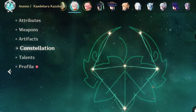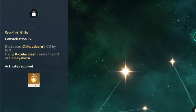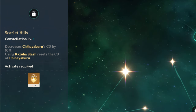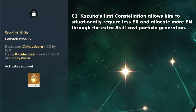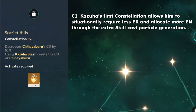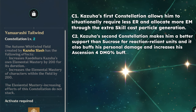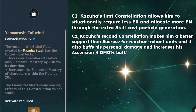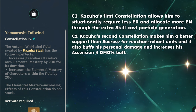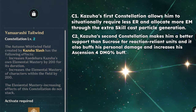Now let's move on to constellations. Kazuha is absolutely great at C0, however his constellations do bring value. C1 reduces the cooldown of his skill by 10%, and after using his burst his skill cooldown is reset, so you can do an EQE combo. C2 gives Kazuha 200 additional EM inside the burst radius and increases every party member's EM by 200 — a great damage buff to the entire team and a good stopping point for die-hard Kazuha fans.